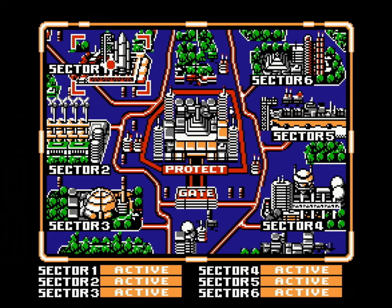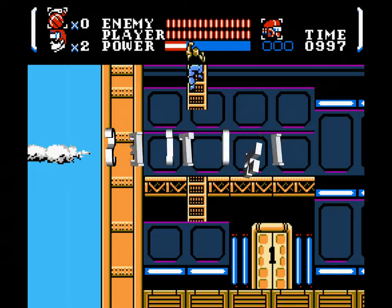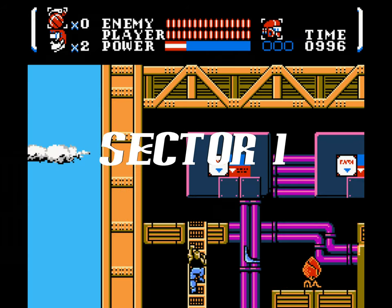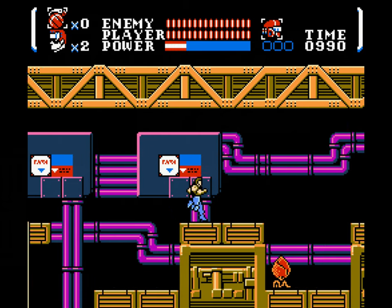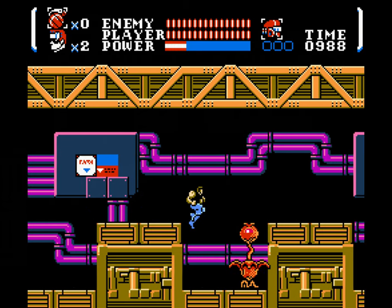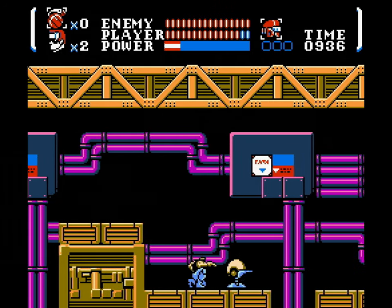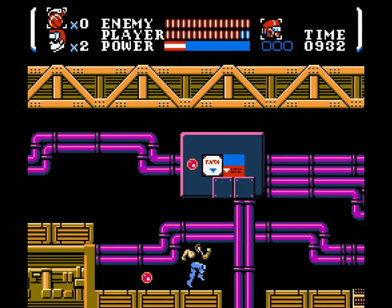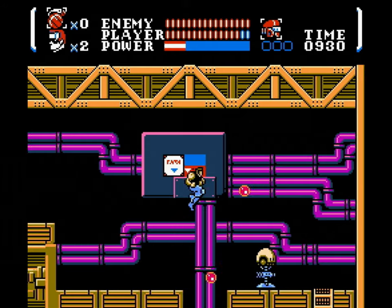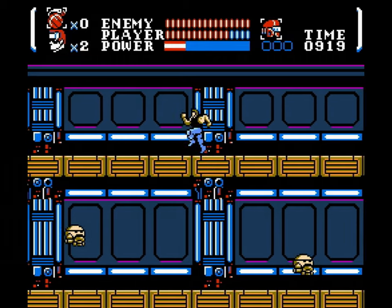Since it doesn't matter what order you choose, I'll go through the stages in numerical order. First up is Sector 1. Start off by going up the two ladders to the left. Wait for the red flowers to fire off their balls, and hop down and attack quick before they fire off the next round. These little pests are protected by their outer shell, but attacking them will trigger them to raise up and shoot two slow projectiles — this is when they're vulnerable, so hit them then. When these soldiers charge at you, duck and fire.